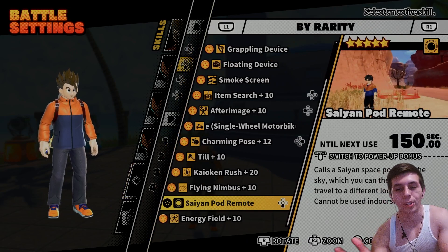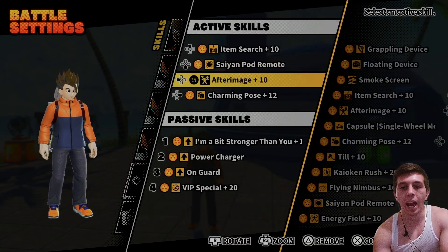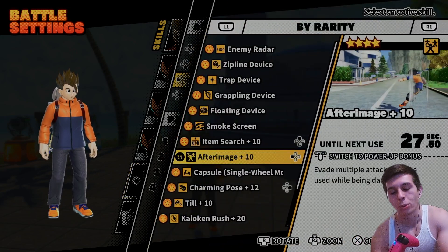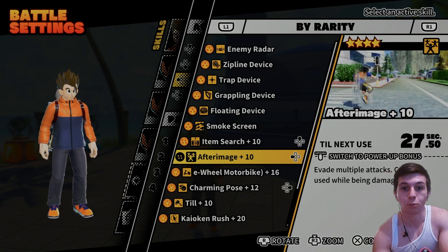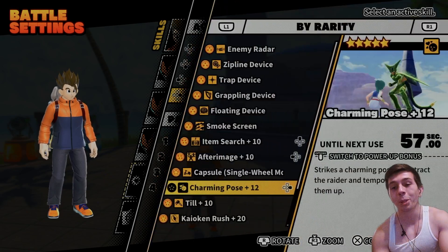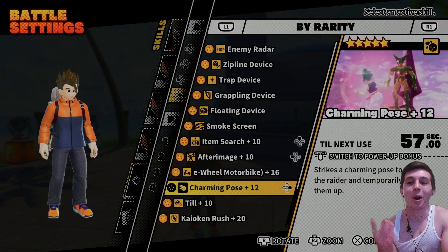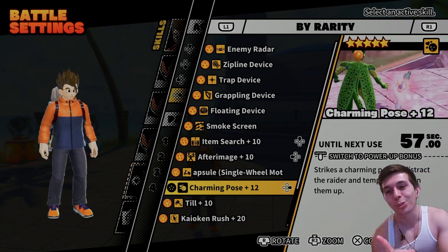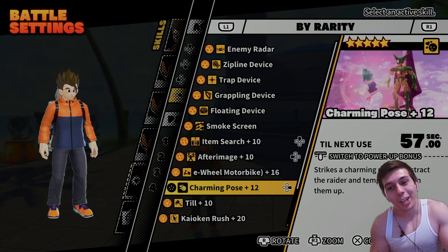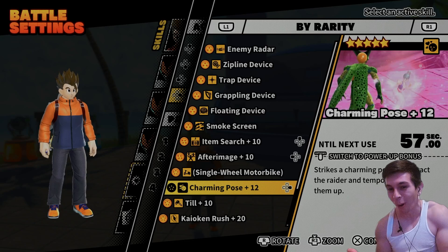Saying Power Mode is pretty self-explanatory — it's literally his active skill, that's why we're using it. After Image — most of the Z-Fighters will have access to After Image so that's kind of a freebie. And then Charming Pose — some of you might be wondering why I have Charming Pose for Vegeta.